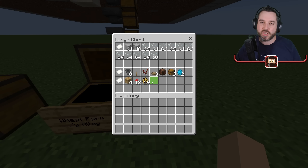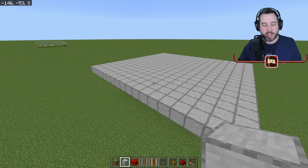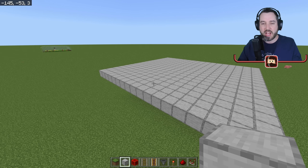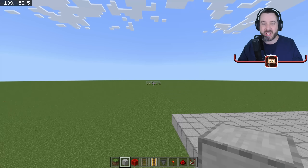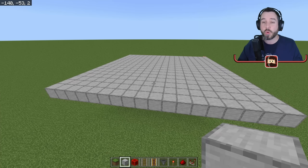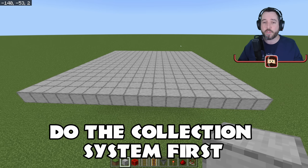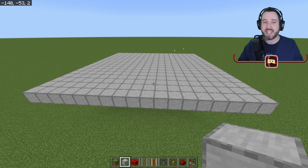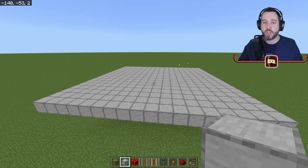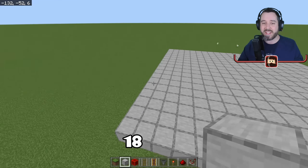That's enough about materials — let's hop into actually building this thing. We're going to give you two options. Option number two will use the allay as your collection method, but if you're going to use minecart tracks you need to do that first before doing anything with the farm itself, because getting to the stuff down here is not easy once you've done work above.